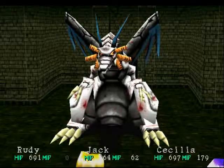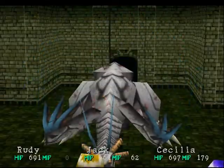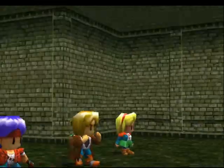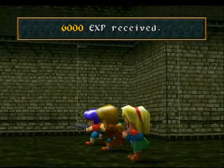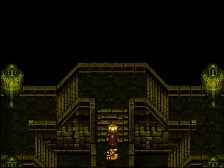Ta-ta! See you later! Fly off into the afterlife and say hi to everybody else for us. Not too bad — 6,000 experience, and I forgot to use the lucky card. Oh well, there'll be other opportunities. Rudy levels up, and 7,000 Gela, which is fairly nice — except I forgot to use the lucky card again.